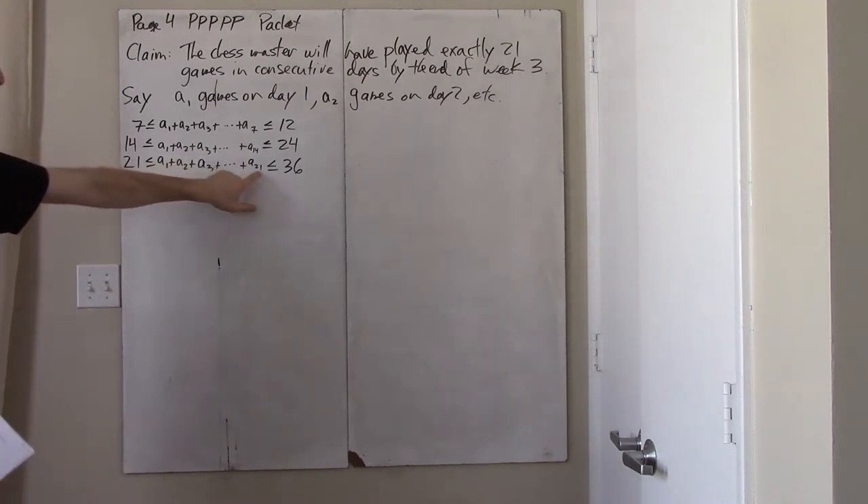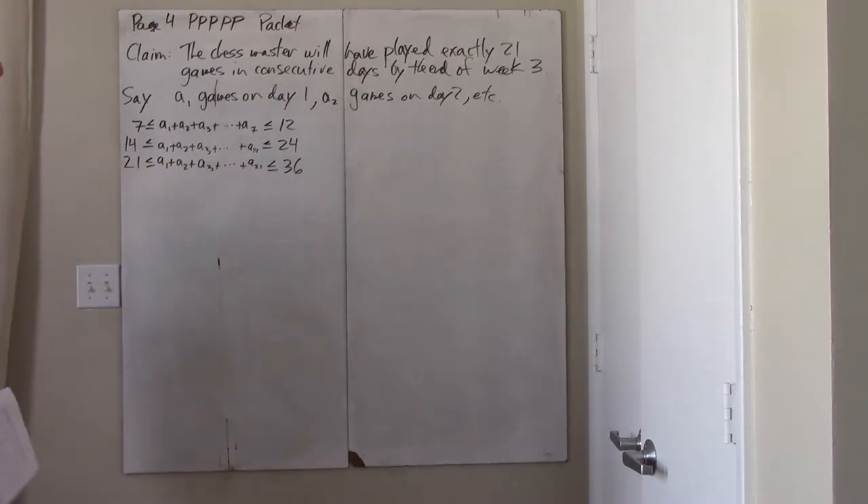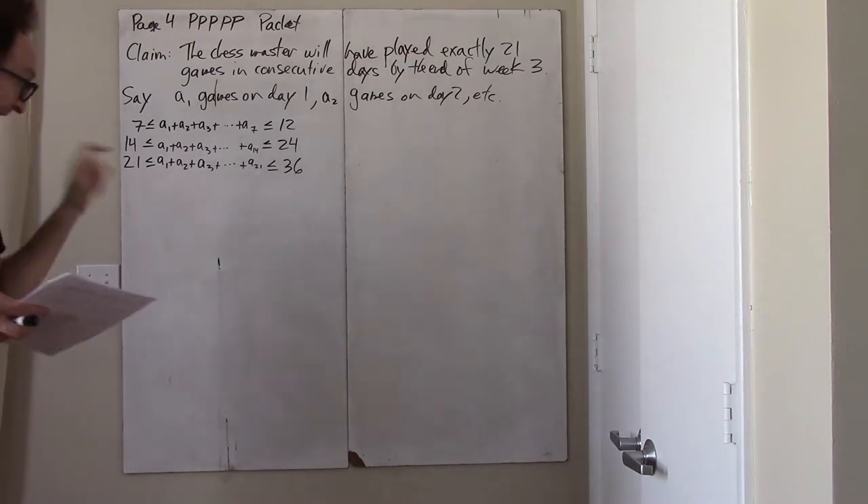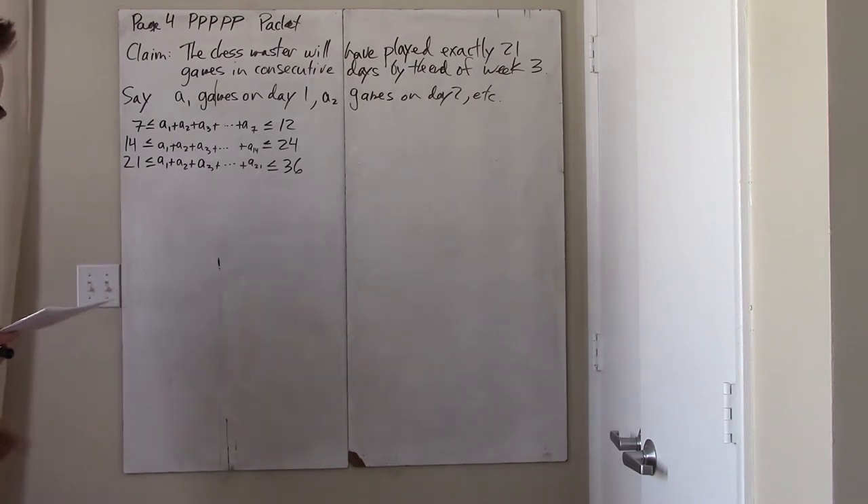By the end of the third week, since you can't play more than 12 games in week 1, you can't play more than 12 games in week 2, you can't play more than 12 games in week 3, then we've played a total of 36 games — and at least 21 games through those three weeks.